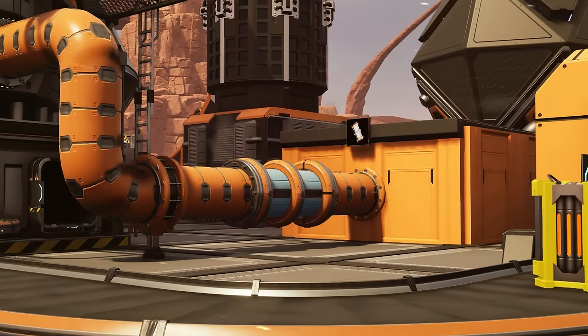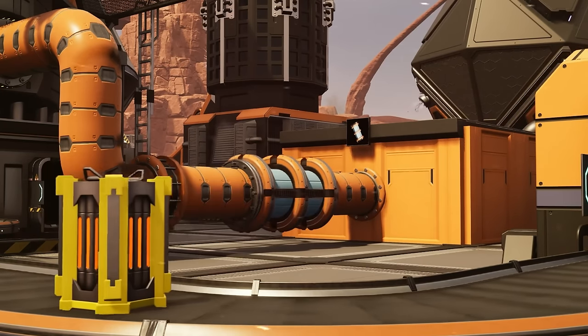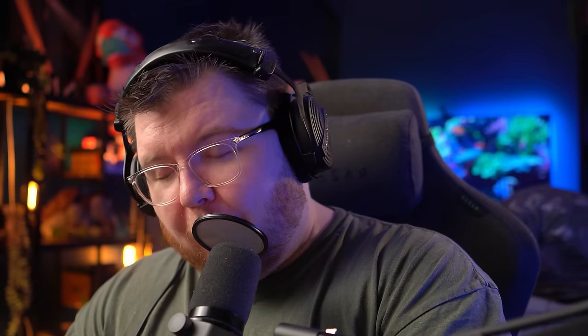This new fuel source is called Ficsonium Fuel Rods, and it goes into your nuclear power plant — but it doesn't make waste. No more waste! Hopefully I made all of that as clear as possible because my brain is fried. I've done a seven and a half hour live stream and then came straight to do this video. If anything's unclear, go double-check with the Coffee Stain video.